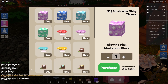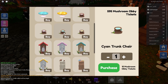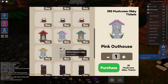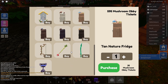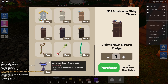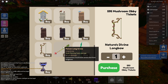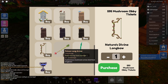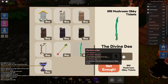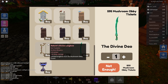I have 595 tickets at the moment and we have all these different blocks and decorations - tables, tree trunks, trunk chairs, little outhouses. I never thought I'd say an outhouse was cute but I kind of like it! There are nature fridges, purple, dark brown, light brown - all these different things to decorate. And then we have our trophy and a couple of new weapons.